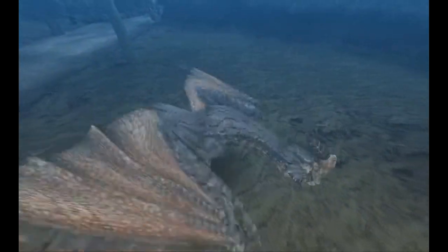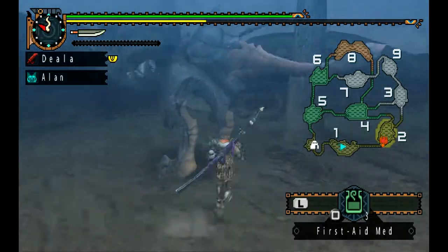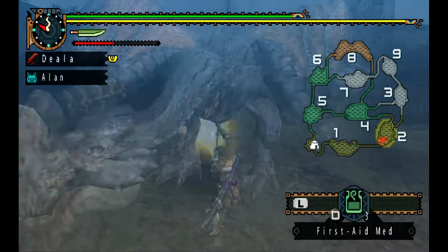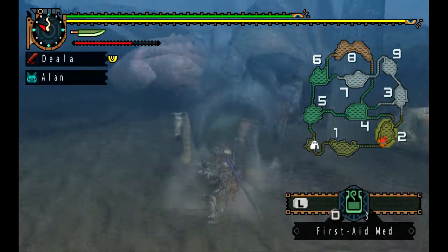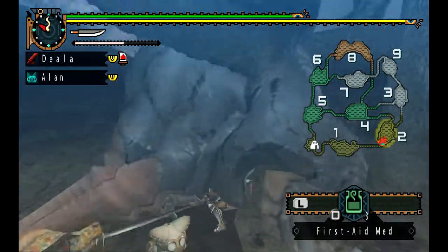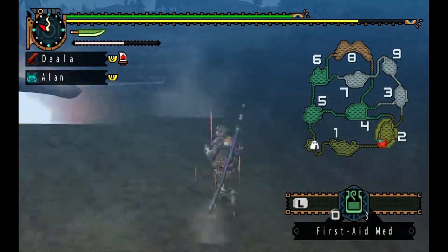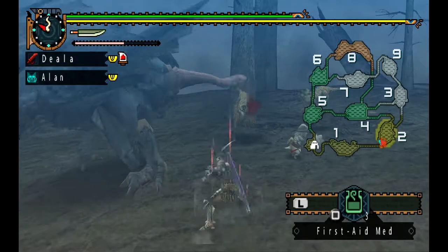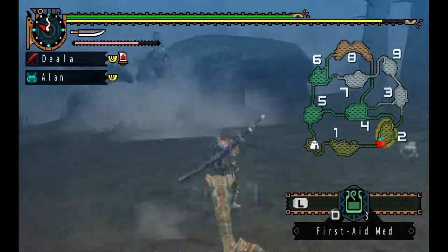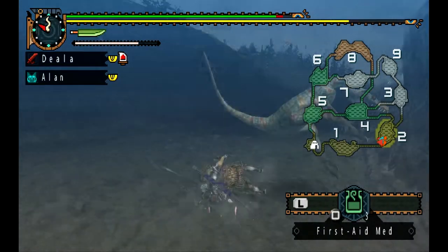That thing on top of its head is actually important as well when it does it. If you're first time hunting this thing, I would recommend you go in underneath its legs. This one is quite easy because it's quite big. I'm pretty sure all monsters are at a certain size when you first hunt them, so they're not going to be too big or too small.